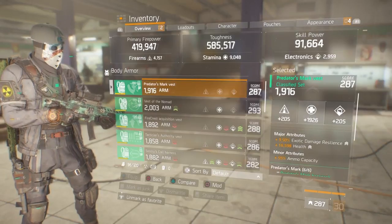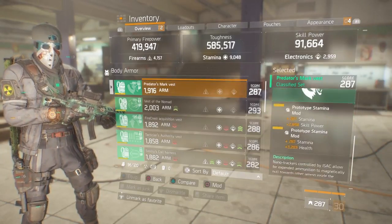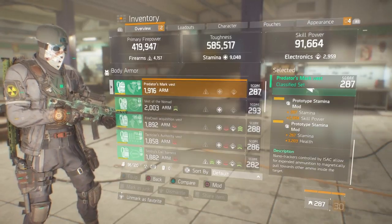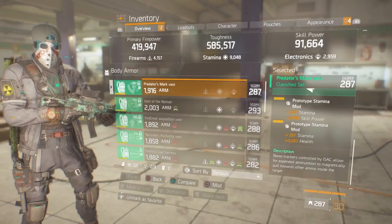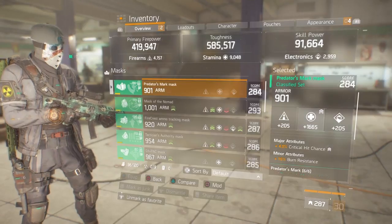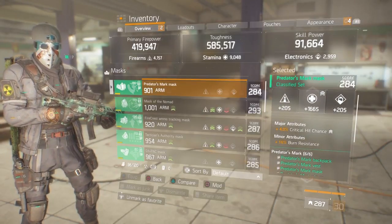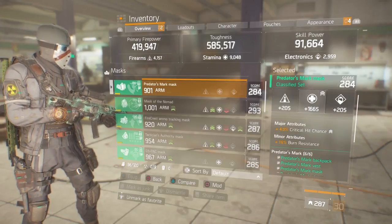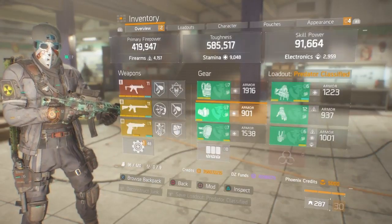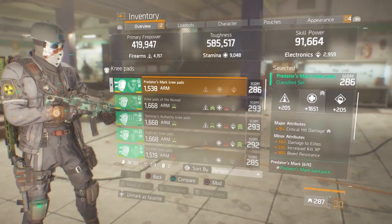This piece is rolled to exotic damage, resilience, and health, and it's got ammo capacity on it with stamina mods. I've used the best I can for what I've picked up - it's not fully optimized yet. The mask is rolled for stamina and crit hit chance; the more crit hit chance, the more crit hit damage the better. It's got 16% burn resistance on it as well.